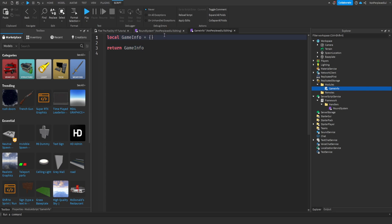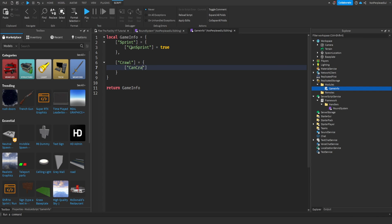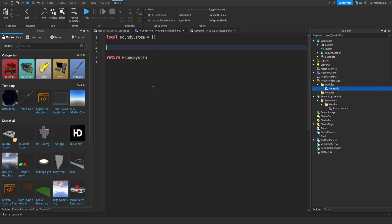So for example, someone told me to add sprinting to the game since Flee the Facility didn't have it. I'll set sprint to true. There's also crawl, which I'm setting to true in my game. If you don't want these features, just set them to false.